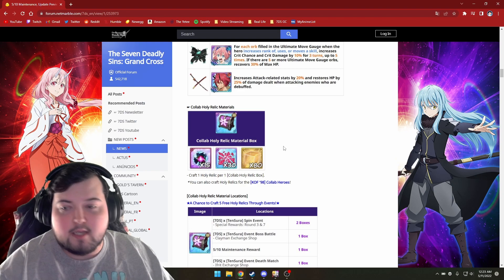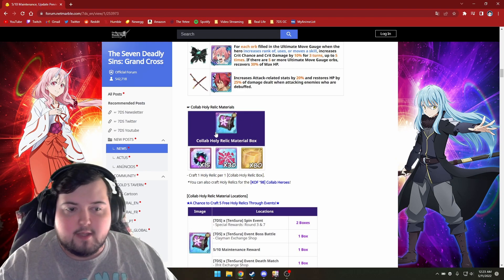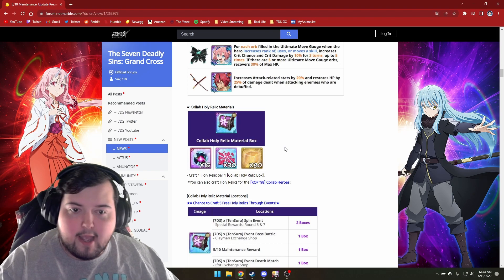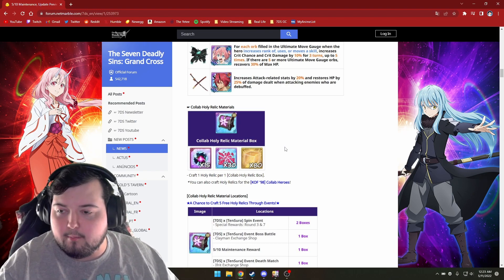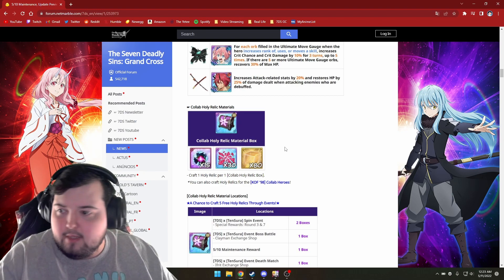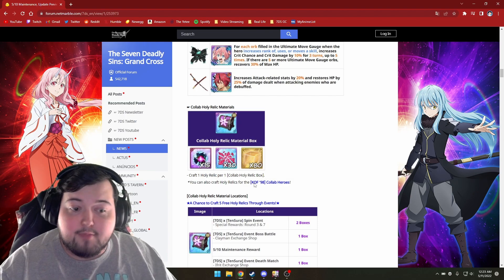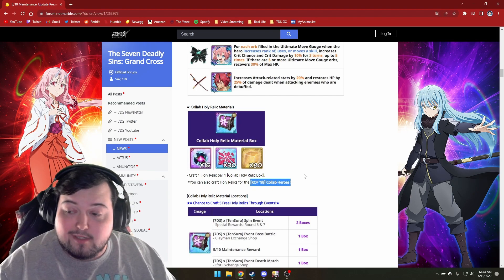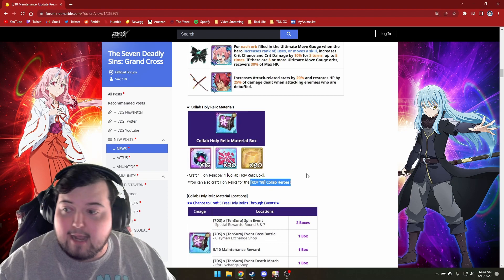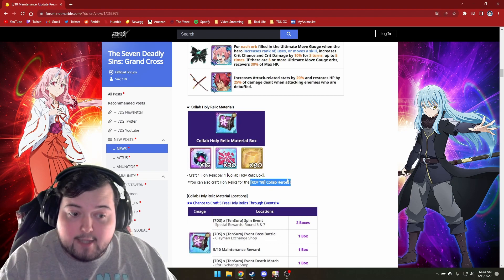you can actually get these boxes — say you don't want to make a relic for a character you don't have, or you just don't really care to use that character. If there's any of the KOF characters that you did not build a relic for, maybe you didn't have the time to grind out the materials, you can actually use these boxes full of materials to give a Holy Relic to the KOF characters.